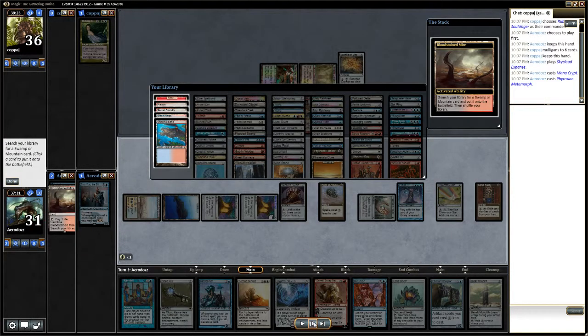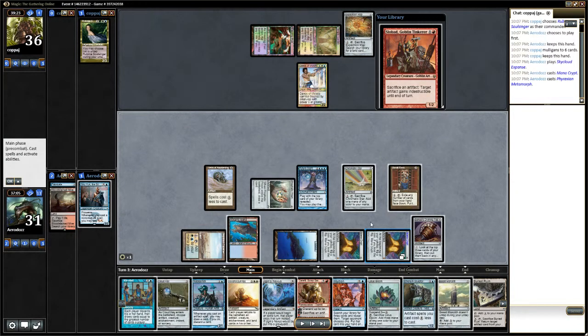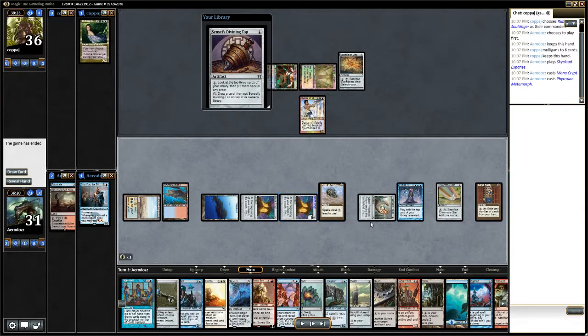Using unfair artifacts like Mana Crypt and Mana Vault, we're able to use our combo and essentially win. It's a pretty short game.